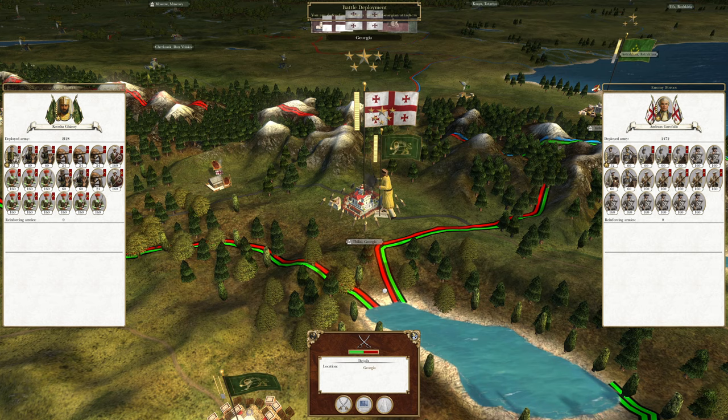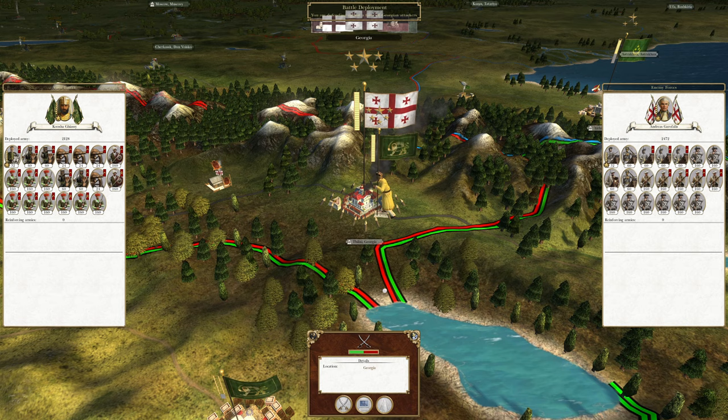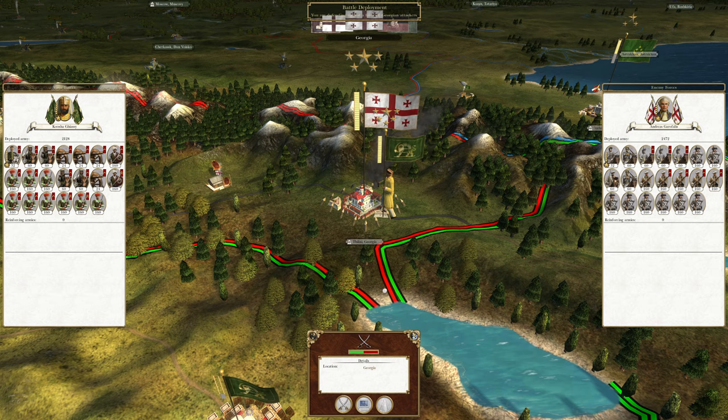Hello everybody and welcome, this is Adrian. Thank you so much for joining today. Let's play some Empire Total War as Persia in our Persia campaign. Last we left off, we defeated two successive Maratha armies, and now we're attacking Georgia, which will hopefully be one quick decisive battle. They have a general who's pretty decent.